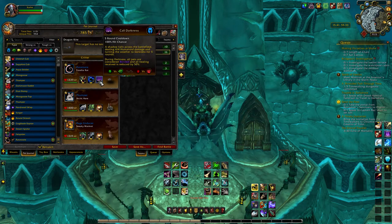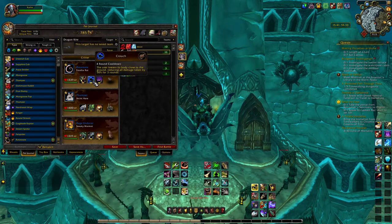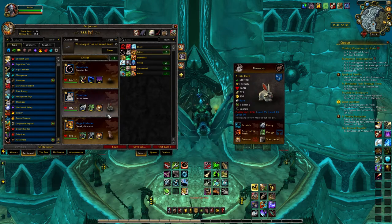I would say the same for Frostfire Rat. I love this Call Darkness and Sneak combo, as well as having that SS Breed and Cower, or Crouch. This guy is a beast — he's a surprisingly tanky pet, even coming in at just 1,339 health. So this is a pretty basic setup.